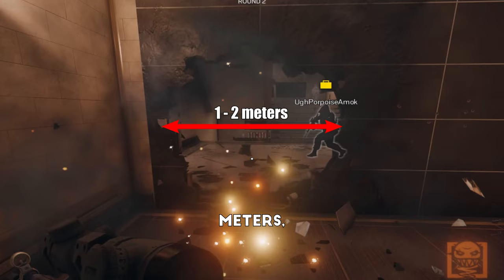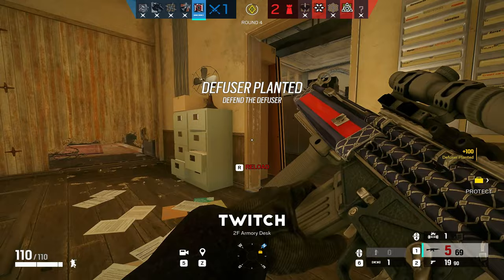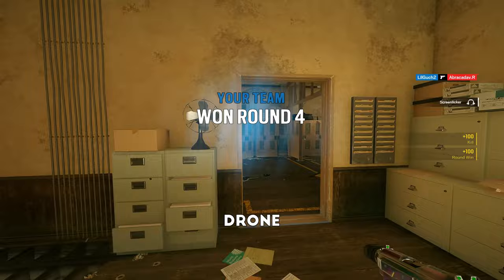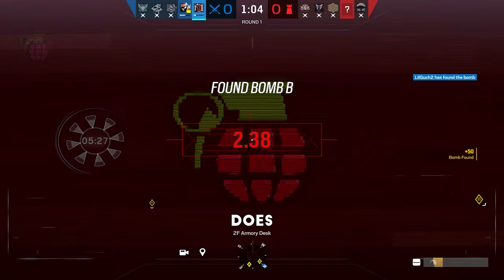Some counters to note before you play Flores. This applies to really any type of drone: electrified surfaces break it, Mute charges stop it, Mozzie pests take it over and make it null, and anyone on the defender's side can shoot the drone out before it enters its bulletproof status. Technically everyone is a direct counter if they get line of sight on the drone, but sometimes defenders don't have that line of sight — and that takes their ADS off of where the attackers are coming in, which foreshadows a tip coming up soon.